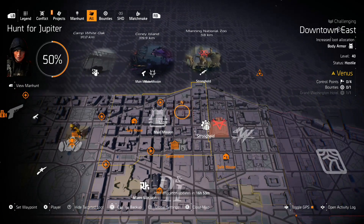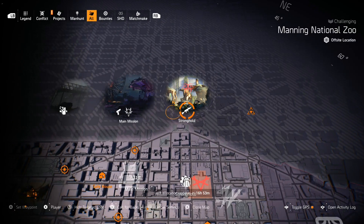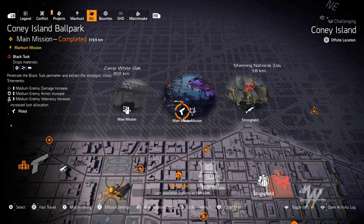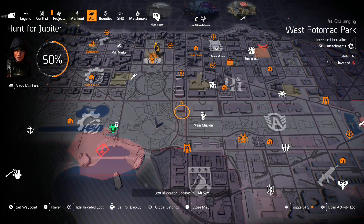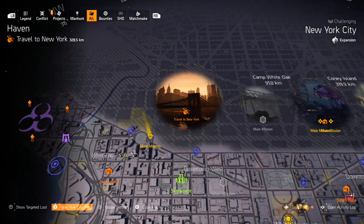Going into the East side, nothing too special that I'm looking at. If you guys see anything else let me know in the comment section below, but it seems pretty bland. We do have LMGs at Manning National Zoo, Fenris at Coney Island Amusement Park, pistols at the ballpark, and holsters at Camp White Oak. But like I said, the only thing I really want you guys to farm is in New York City.